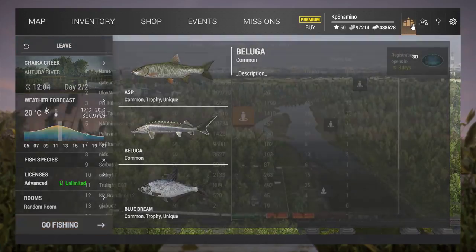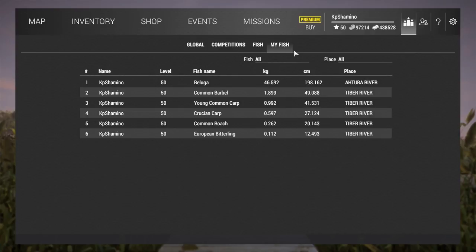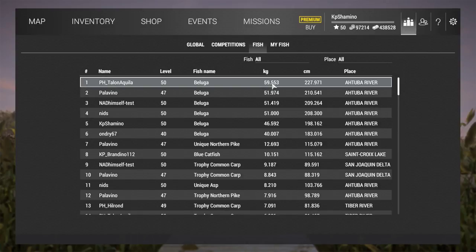At the moment on the test server, the biggest beluga is 59 kilograms. We only have the common one — there is no trophy or unique yet, but I think that may be incoming in the future. The common one already goes very high; I think it's bigger than the trophy alligator gar in Louisiana, so it's a very cool fish. They are sitting in the holes so they are very easy to spot.